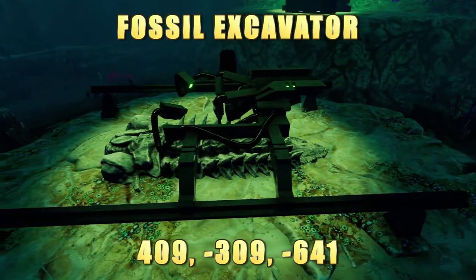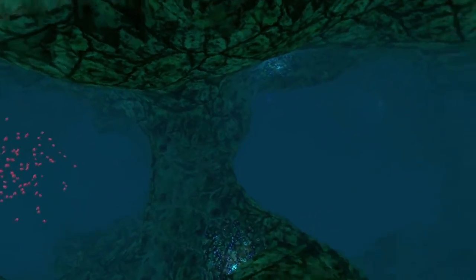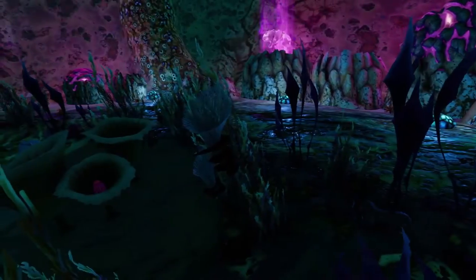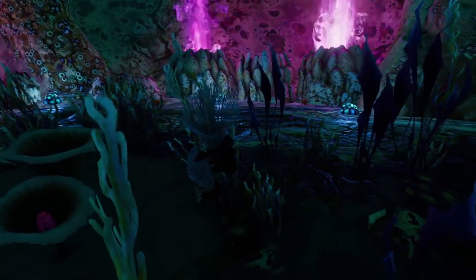The Fossil Excavator is easy to find once you find the Mercury II Thruster Section. From the Mercury II, just dive straight down and look for the green lights — you should be able to find it easily. There is also a small Architect Site here with an Ion Cube next to this, as well as some spiral plants in this area, making it a very good place to get some clippings.